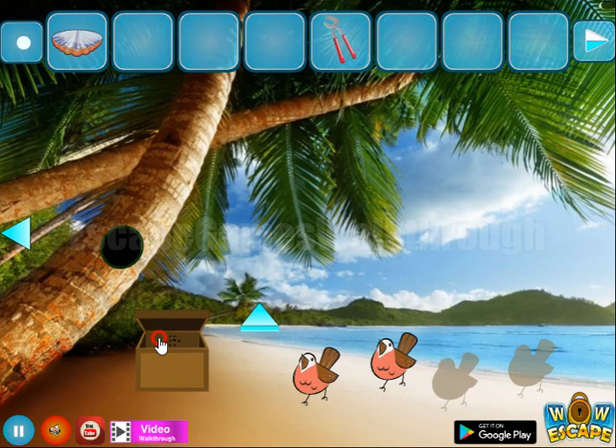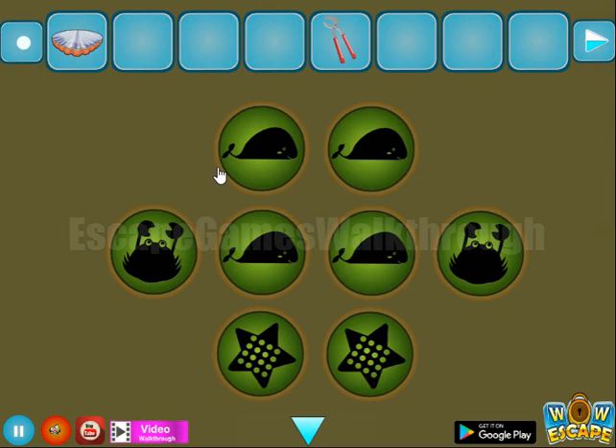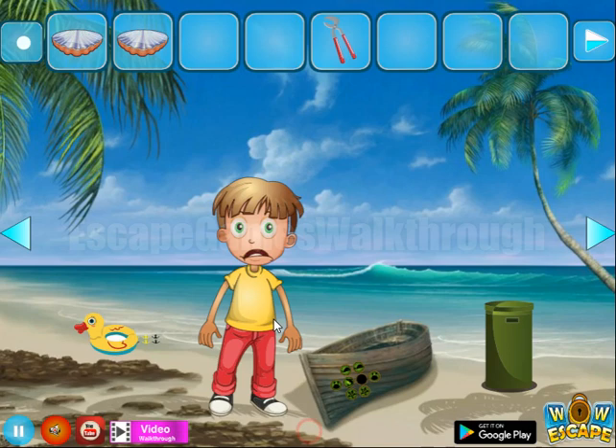Using the screwdriver to open the box, and yet another hint with creatures. Here we are to repeat them: starfish, crab, whale, shark, and clownfish — or something like that.